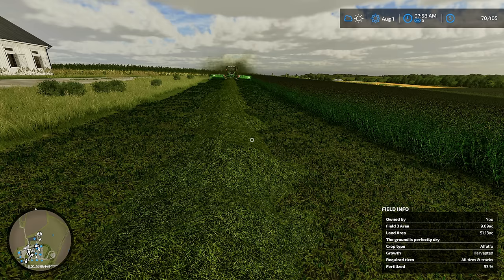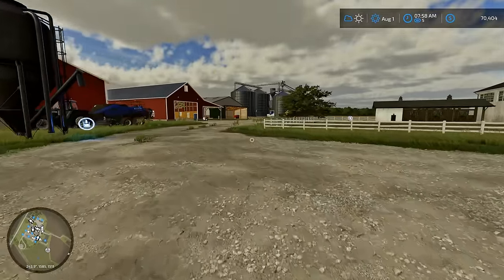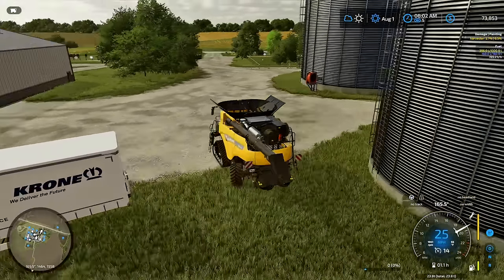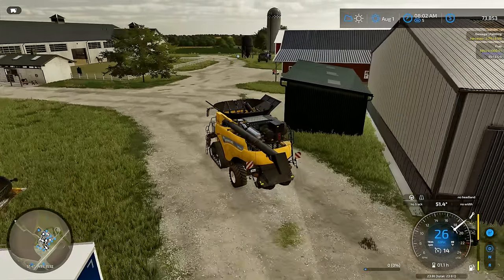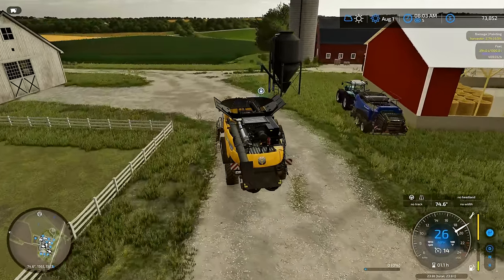We got to plant our canola and our canola fields are not even remotely ready to be planted yet, so we have a lot to get done for August. Leaping back to the harvesting, we have a very large field here to harvest, but I was about ready to grab the header and I realized we're almost out of fuel. I'm going to take our new hauler over here and refill it, and then we will get started on the harvesting.